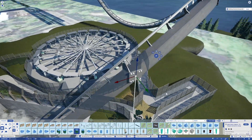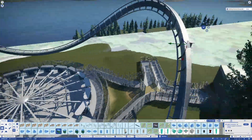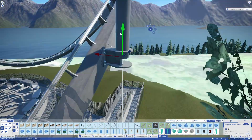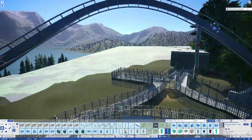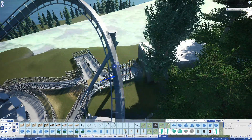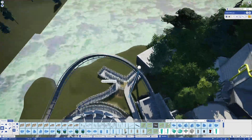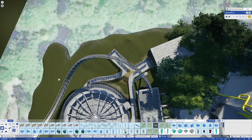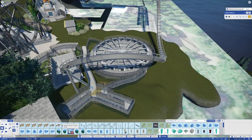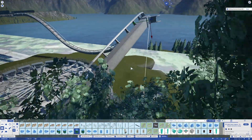I remember when I was doing the Smiler's supports — I hated them. There were so many supports and I tried to get photos of good angles to get it as accurate as possible, especially the part that goes over the toilet block after the two lift hills. I'm so thankful Oblivion doesn't have supports like that. These overbank supports kind of just stride over the queue line for Enterprise — I think that's the extended queue line.